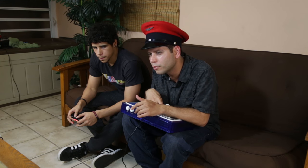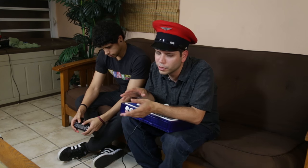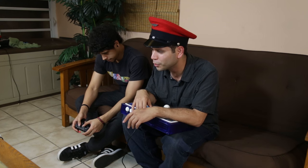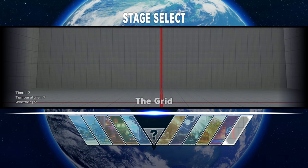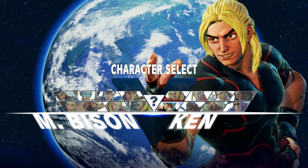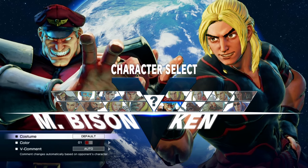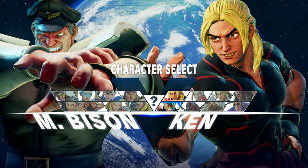We're going to start off with Bison, the character I started with in Street Fighter IV. So we're going to go into training mode, pick Bison versus Ryu — Ryu is still the default character everybody knows from Street Fighter II through every other Street Fighter. Now we're going to go to the training stage. As you can see, the roster has a few good characters. I'm going to pick Bison — I already found my favorite color, which is the brown one.